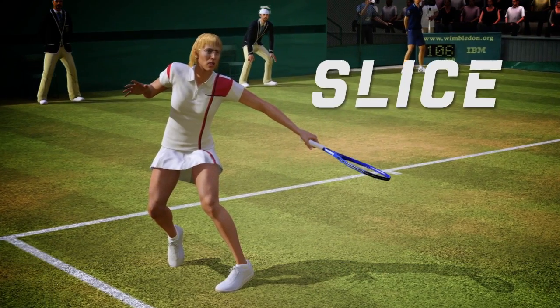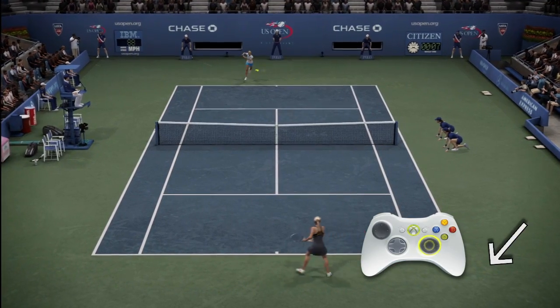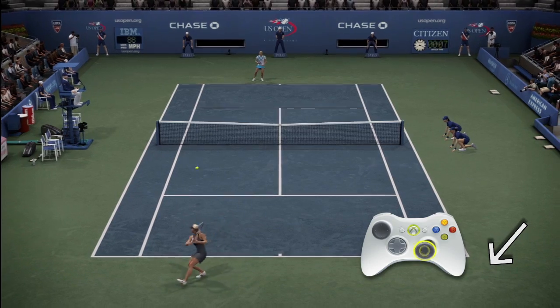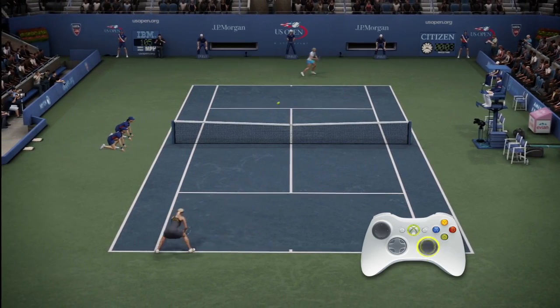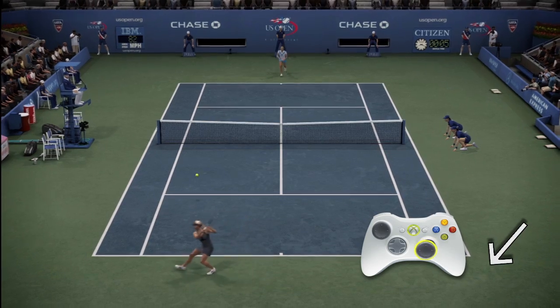For a more defensive shot, let's look at the slice shot. To perform a slice shot, pull back on the right stick and release it in the direction you want the ball to travel — think of it as a slingshot motion. A good time to use this shot is when you need to buy time, like when you're out of position, or you want to approach the net.